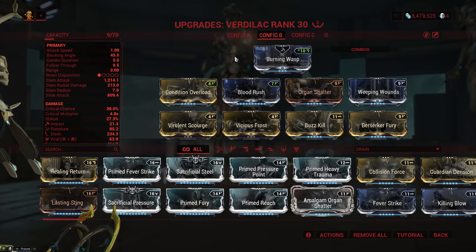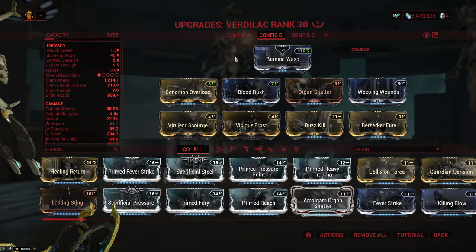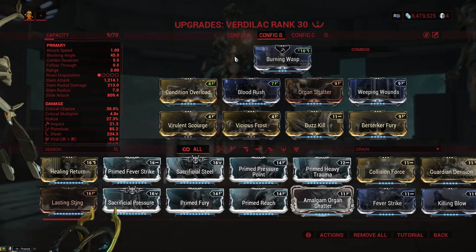When it comes to the build on the Verdelac there are many different things you can do, so I'd highly recommend experimenting with different setups. Today I'm going to show you two builds that both work really well. The first is a more sweaty viral slash setup with standard hybrid scaling: Condition Overload, Blood Rush, Weeping Wounds, and Organ Shatter for damage, crit, and status.